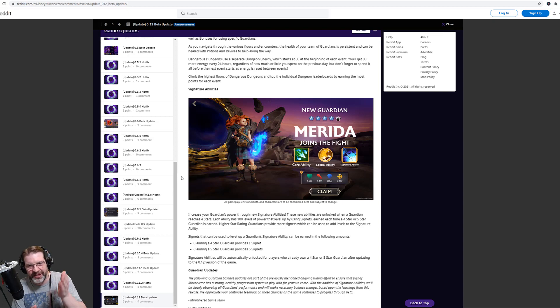That is very cool — looking forward to that. Now, signature abilities — I knew nothing about this, so check this out. Increase your guardian's power through new signature abilities. These new abilities are unlocked when a guardian reaches four stars. Each ability has a hundred levels of power that level up by using signets, earned each time a four-star or five-star guardian is earned. Higher star rating guardians provide more signets, which can be used to add levels to the signature ability. Every time you pull a four-star or five-star, you get signets. Claiming a four-star guardian provides one signet.